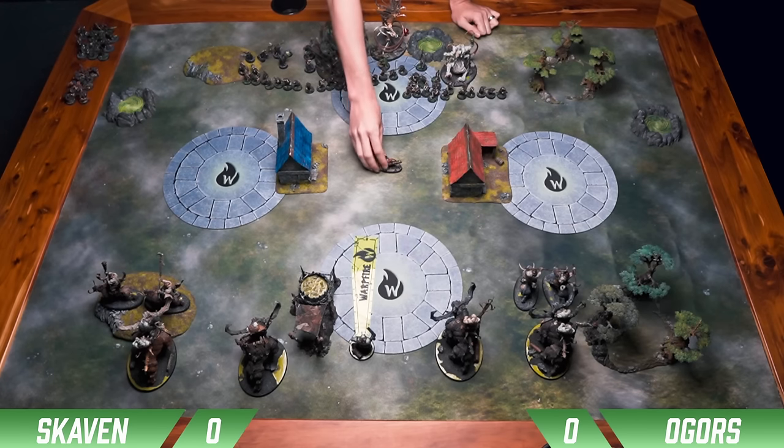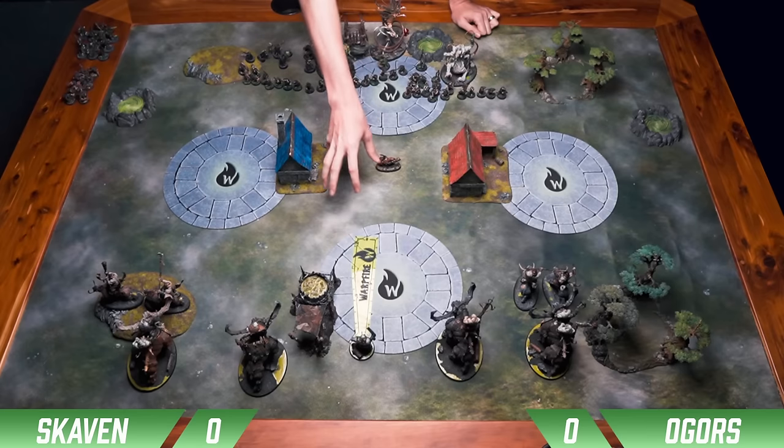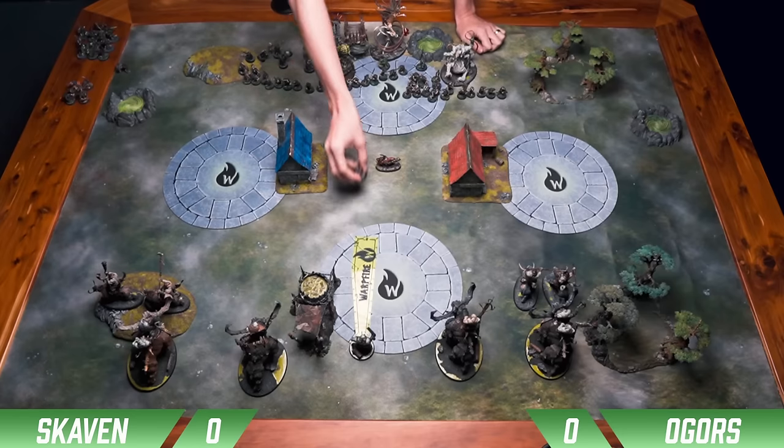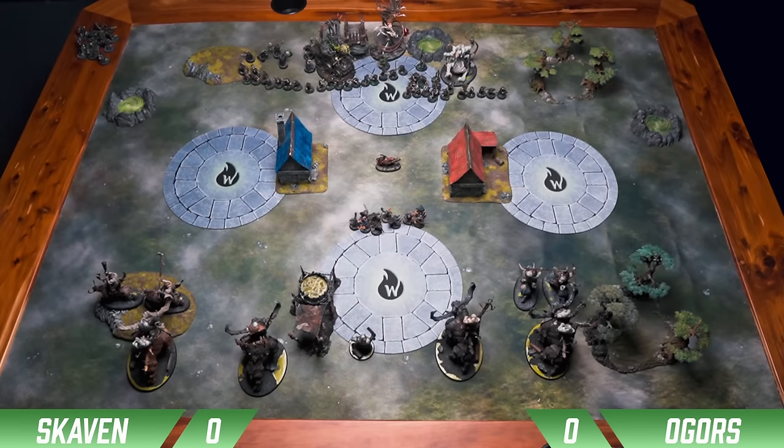First up, we drop the drill right in the middle to prevent the Stonehorns from moving past him because their base is so big and they can't move within 3. Then we drop down the Gutter Runners. We're going to shoot into the Butcher and see — if I don't kill him, we'll try and hit the charge. We go to the shooting phase, I All Out Attack, so we're going to be 3s and 4s — 6s to hit do 1 mortal wound. We shoot all the attacks and end up doing like 10 damage to the Butcher, which kills him. That's just a huge swing right out the gate.